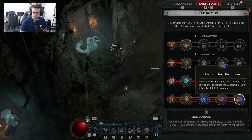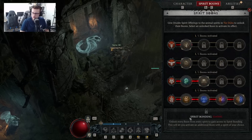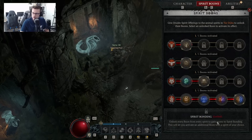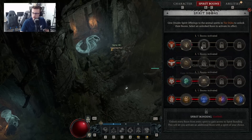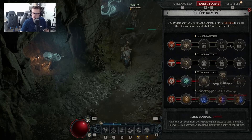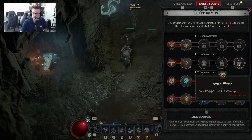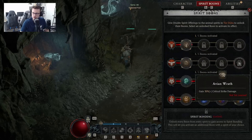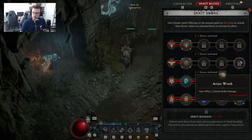That's the best one to use for the Snake Spirit. The fifth overall Spirit Boon — Spirit Bonding — is locked until you unlock every boon from every spirit. Once you do, you get access to Spirit Bonding and can activate an additional boon. For that fifth boon, take Avian Wrath from the Eagle Spirit, which grants 30% critical strike damage — the biggest benefit of all the boons. Make sure once you unlock everything, you take Avian Wrath as your fifth boon because it gives you a lot more damage overall.